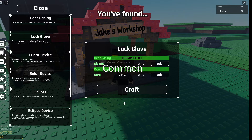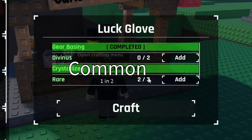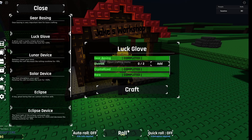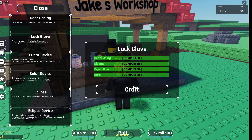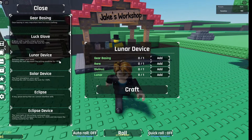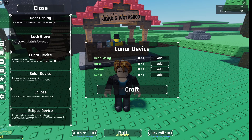Now I just need two Divinus and one more rare. I keep getting lucky — not getting Divinus but getting a jackpot one in 700, so that's great for me. Once you can get the Luck Glove, craft it. After the Luck Glove, you can either get Lunar Device or Solar Device depending on which one you get first.